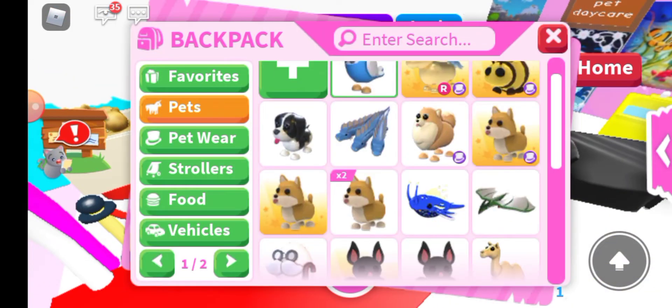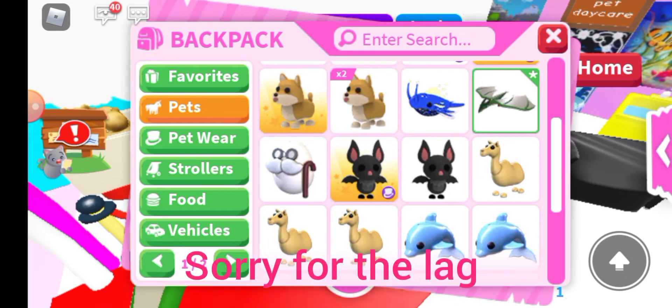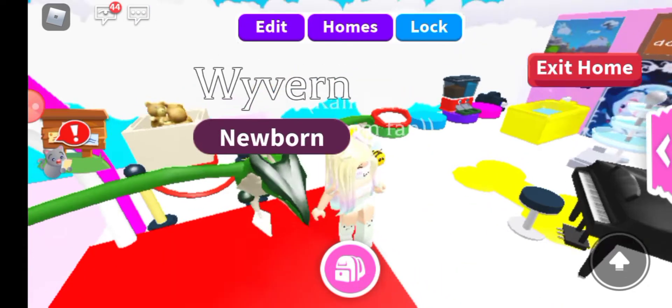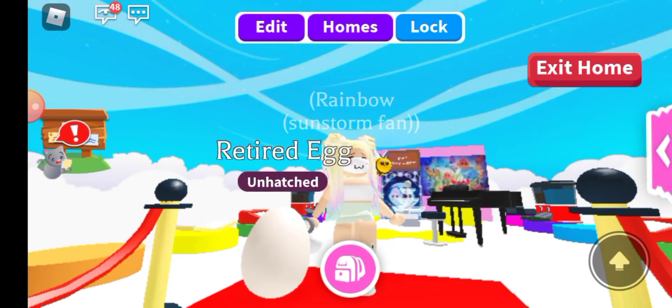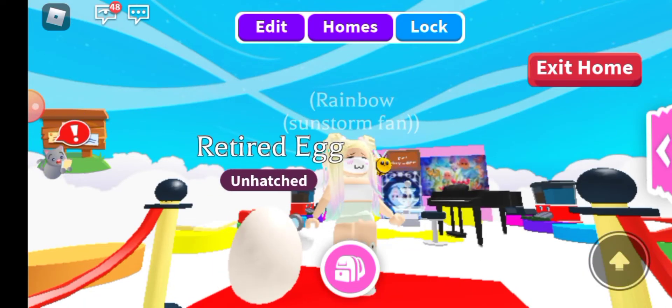Let's see — let's quickly equip the retired egg. There we go. Now while we wait for the tasks, why don't we check out the new items? I think that's going to be super fun.